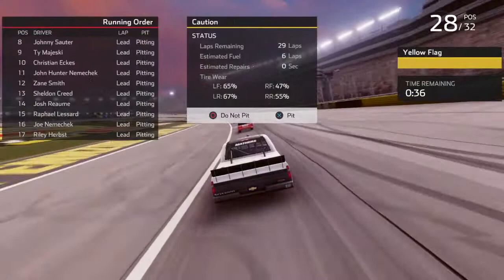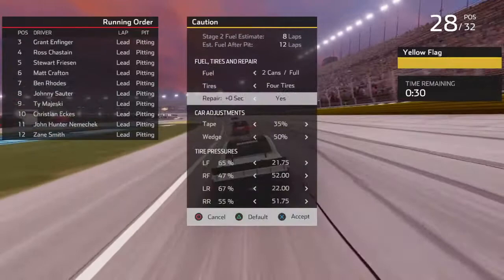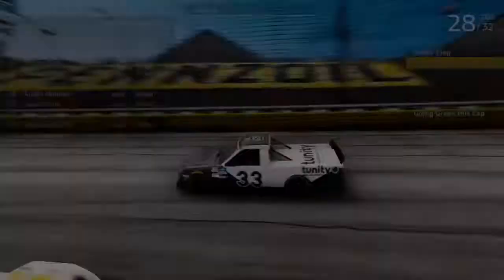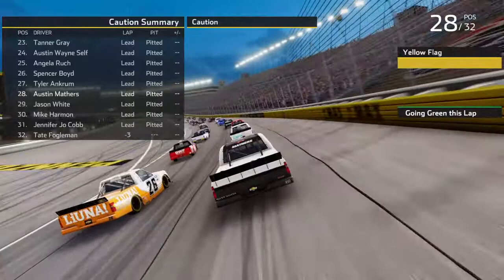Austin Hill gets stage one. I don't even need to take two full cans — I can do half a can. That'll get me just enough fuel to get through stage two. Going green — the green flag is back out here at Las Vegas.